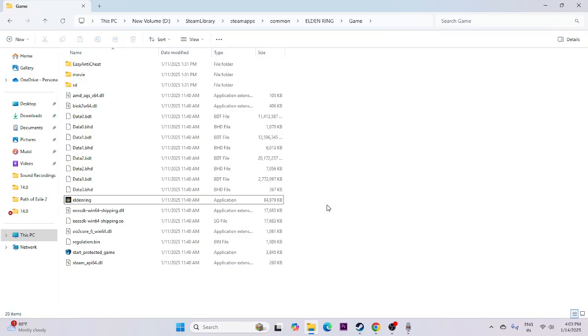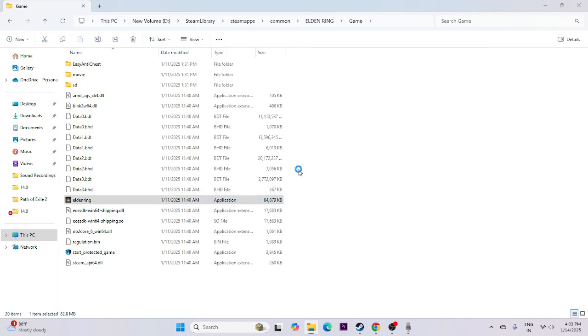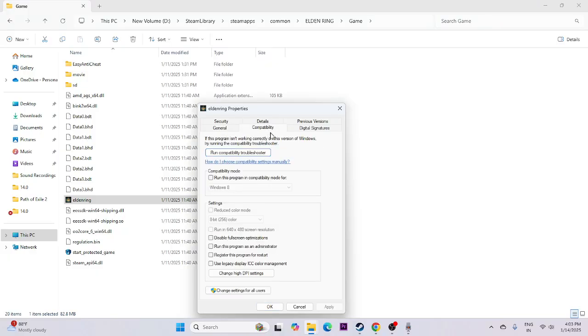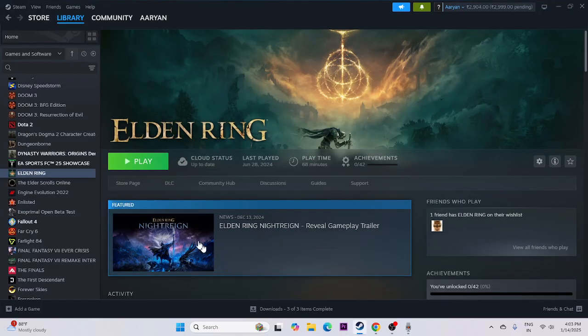We need to run the game as administrator or in compatibility mode. Right-click on the game, go to Show More Options, then Properties. Navigate to the Compatibility tab, click on 'Run this program in compatibility mode,' and set it to either Windows 8 or Windows 7 — go to Apply. Then check 'Run this program as an administrator,' go to Apply and OK. Once done, close this and try to launch the game.